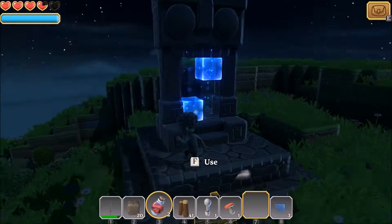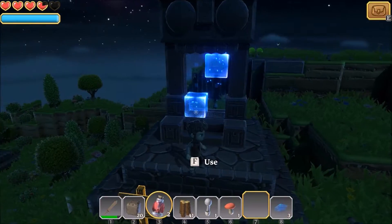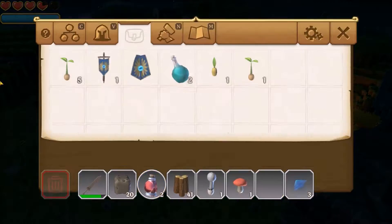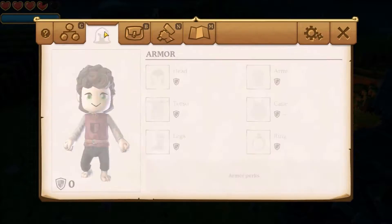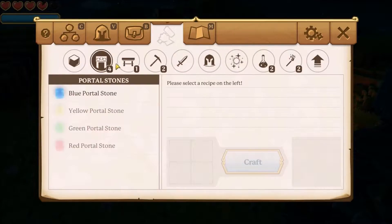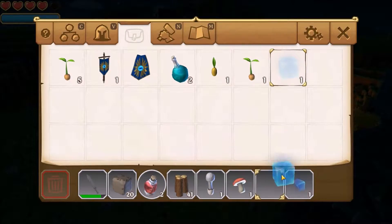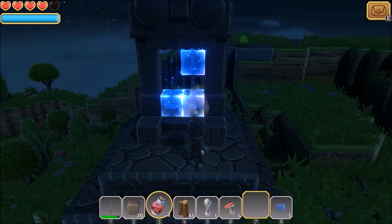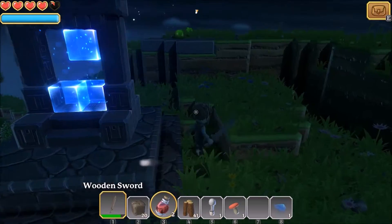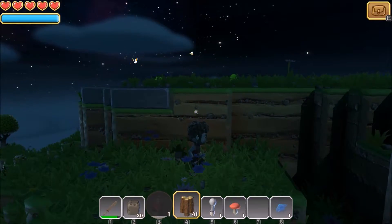There is the portal here, which is awesome. We are missing four portal blocks. To build portal blocks you go into the crafting menu — the N tab — and you have some additional tabs. These are for recipes. Portals can be built here like this one, and there you go — you got yourself a portal stone. We need three more. Let's slash some zombies.